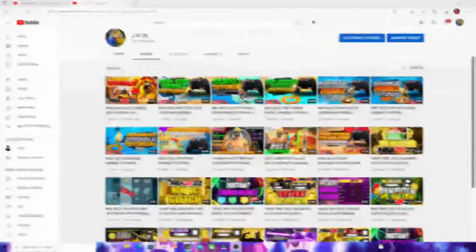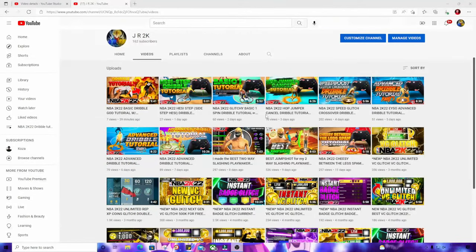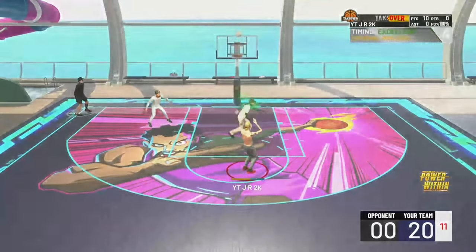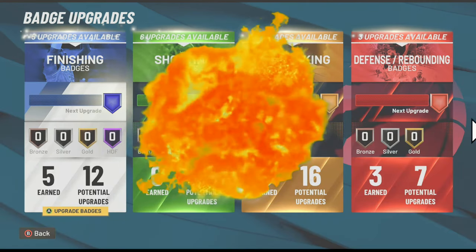If you have a moment, please go subscribe to my second channel — link will be in the description. I'll be posting all my jump shot, dribble tutorial, and build videos on that second channel. In this video, I'm about to show you guys the best working NBA 2K22 instant badge glitch that you can take advantage of to get your badges extremely fast. Make sure you drop a like, drop a sub, and turn on notifications.